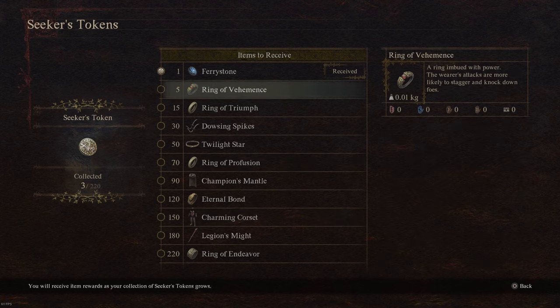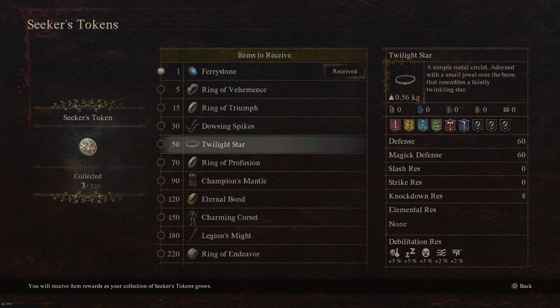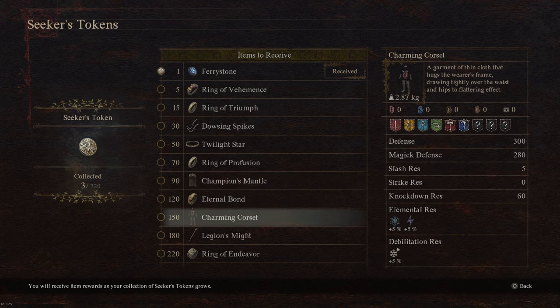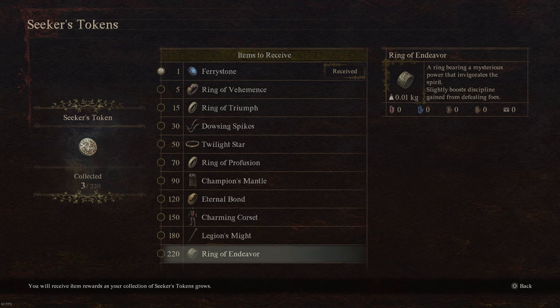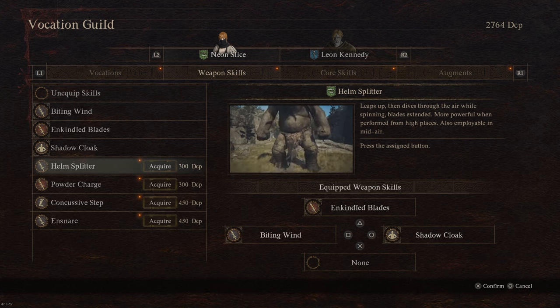There is a ring called the Ring of Endeavor that increases the amount of vocation points you can acquire. It is unlocked by gathering all 220 seeker's tokens around the world. Seeker's tokens are rare items you find by exploring. After finding a specific amount, you can turn them in to the clerk at the vocation guild and he will reward you with some items — some that are very game-changing.